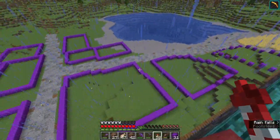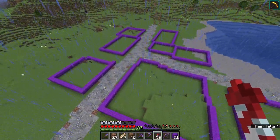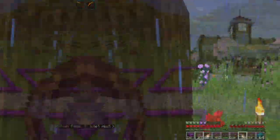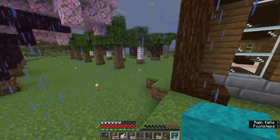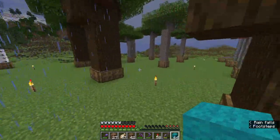And there we go — there's our industrial zone. I think I will do different colors for zones. So purple will be industrial. Now it's time to move on to the commercial zone, which is going to be cyan wool.